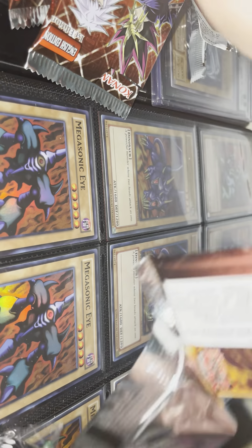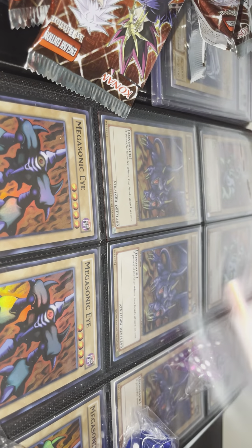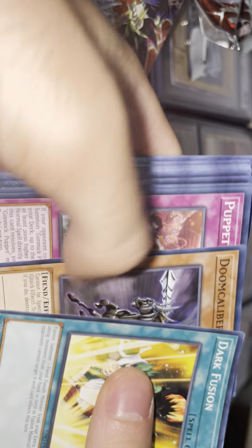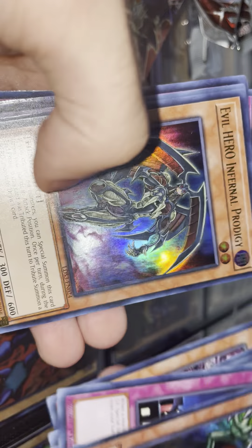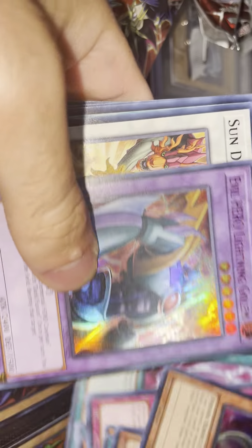Second pack of box number six — Sand Gain, Evil Hero and Evil Hero. Let's see what else we can pull.